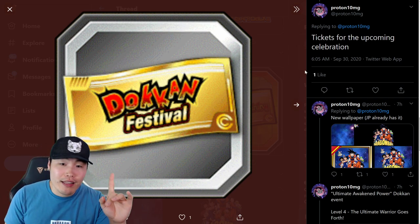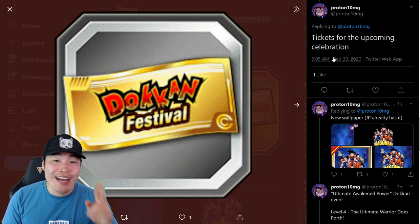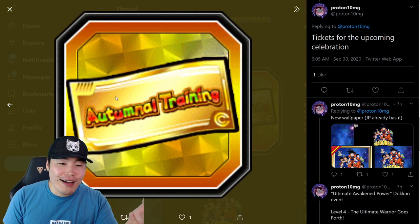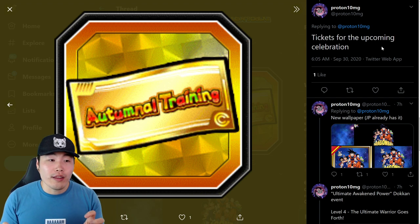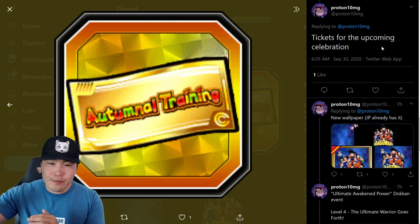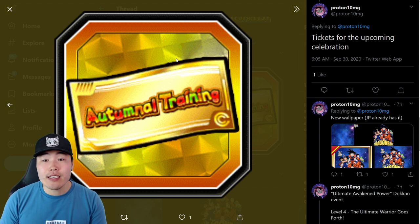Before anybody gets too excited, keep in mind this might not be available for free-to-play players, but fingers crossed that it is, because that would be a pretty big win for Global. The other thing is an Autumn Null training ticket — I believe this is very similar to the thank-you tickets or wish strips that JP gets for the Tennet Battle Celebration, and I think we'll be able to exchange these for a certain pool of characters in the Baba Shop. We'll see exactly what this is once the Celebration starts.